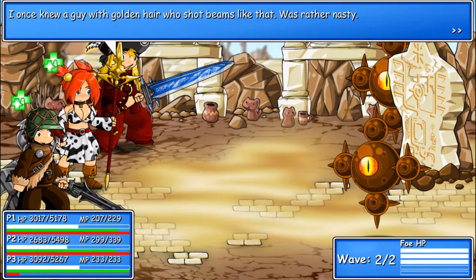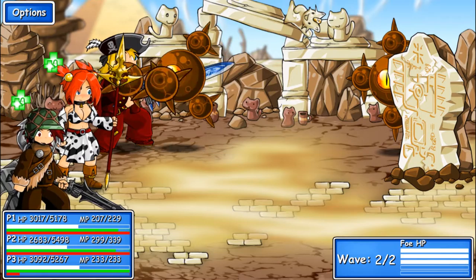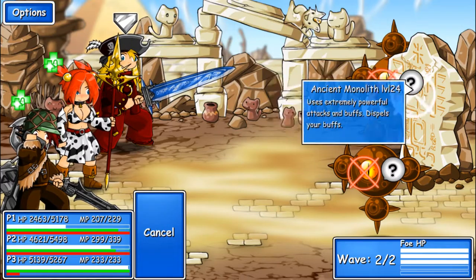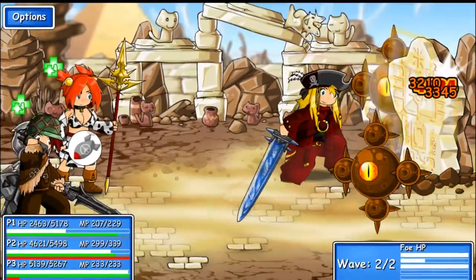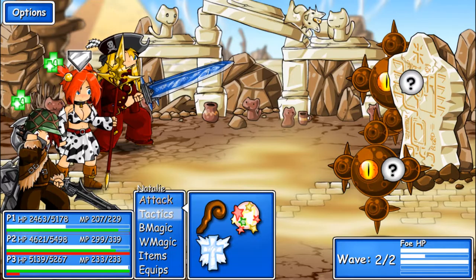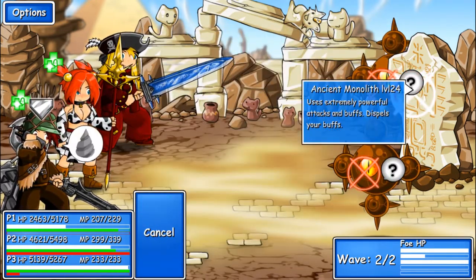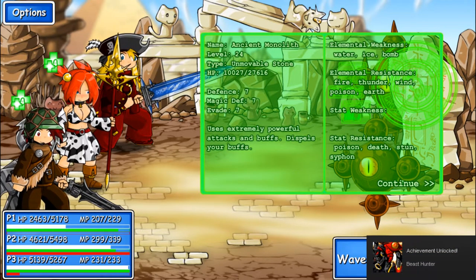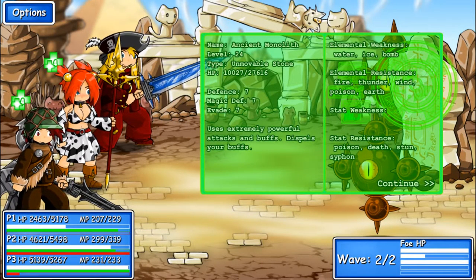Holy crap. I once knew a guy with golden hair who shot beams like that — it was rather nasty. Yeah, I know exactly who you're talking about. I remember doing that. Bad times. Ancient monolith. Switch over and check out — it's resistant to light. Beast hunter for getting 50 scans? Scan 50 foes. It's an ancient monolith, an unmovable stone.